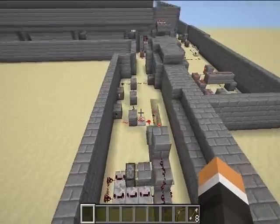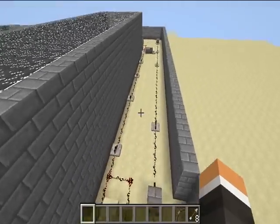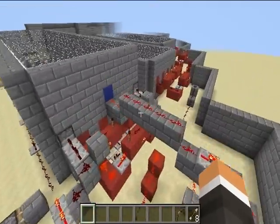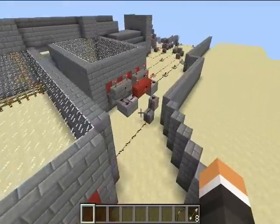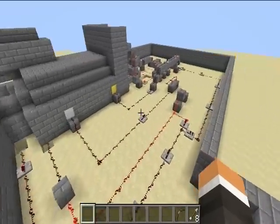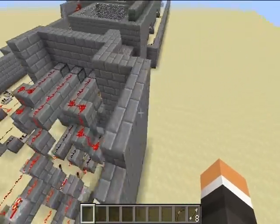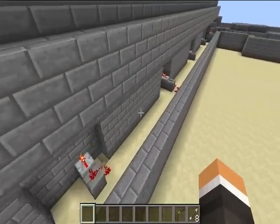Let me show you some quick redstone. This is all the stuff for the ending dispenser and the 3x3 doors. Here's some of the other stuff. Here's the fireballs and the arrows — arrows for level 4, level 3, level 2, level 1. Here's all the beginning stuff. It's actually not that complicated if you look at it individually. I just really liked archery — this is just stuff for doors.